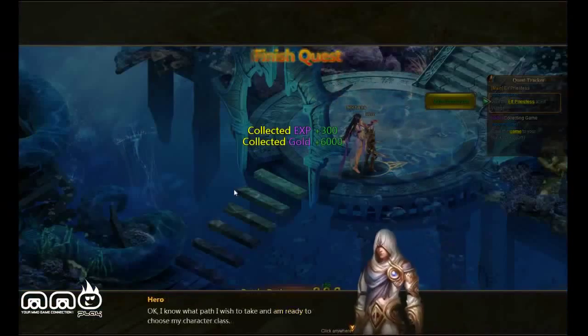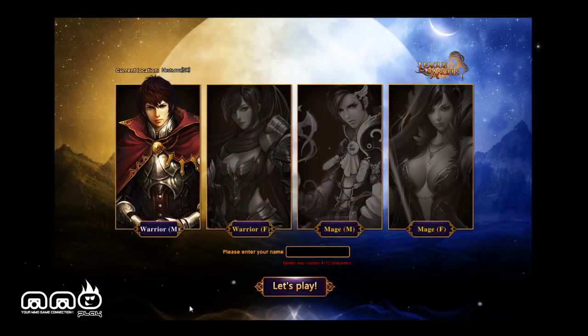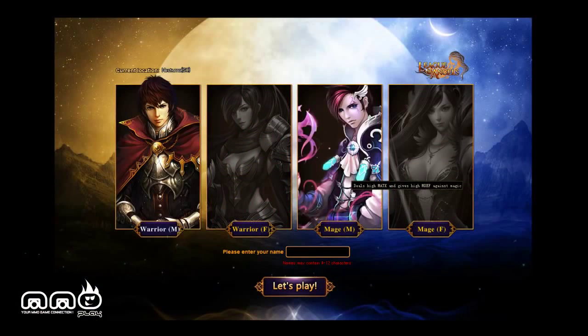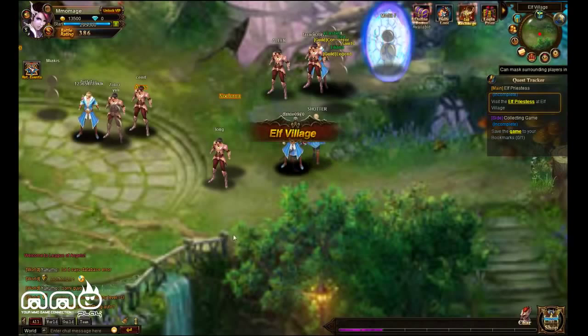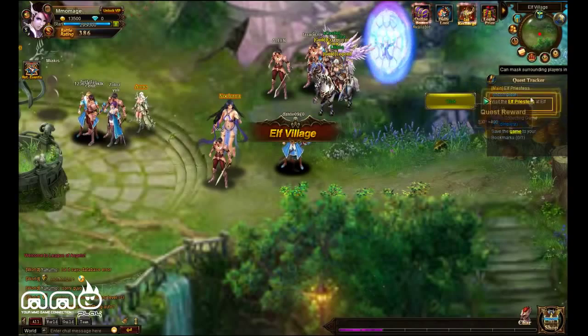Let's go look at creating a character — just going to finish the last boss right here. You can see there are four classes to choose from; actually there's two classes of the male or female. So you got the fighter or the mage — no priest, no other options like that right now. It's still in beta, so you never know. I'm going to pick a male mage and get right in the game.